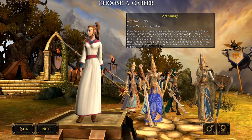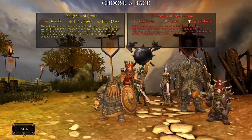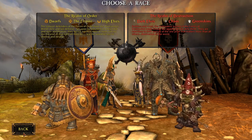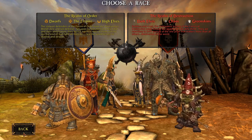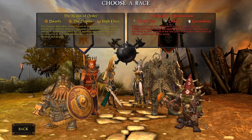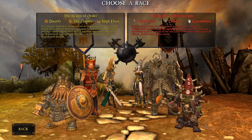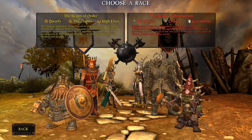Although the Archmage is equivalent to the Shaman, or the Engineer to the Magus, or the Rune Priest to the Zealot — they are not 100% mirrors. So we have three different races on each side with four classes each: 12 classes per side, 24 unique classes total. All these classes have a maximum level of 40, and the Renown Rank in PvP can reach 80. You can use those points to make your characters stronger — we'll cover that in later tutorials.